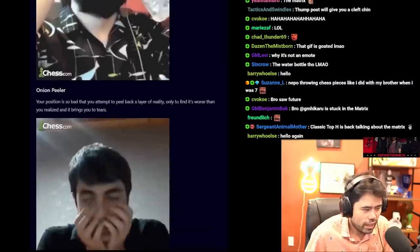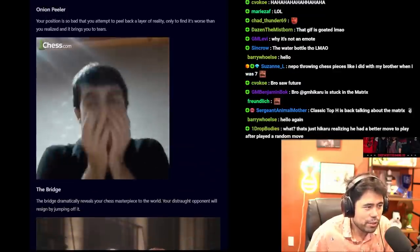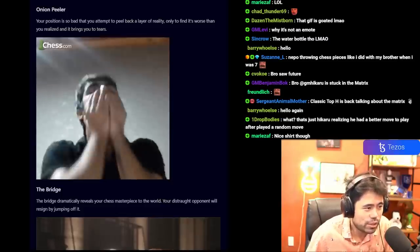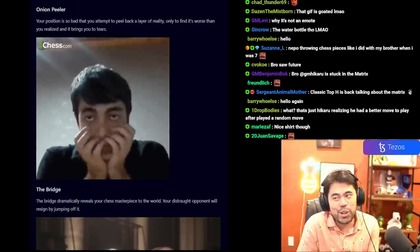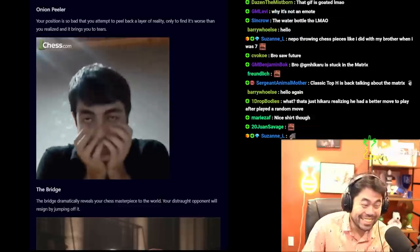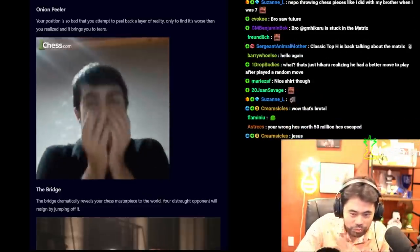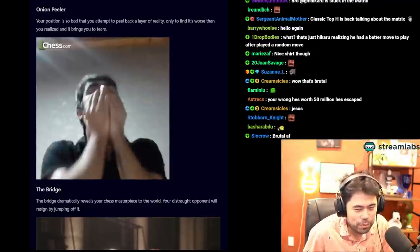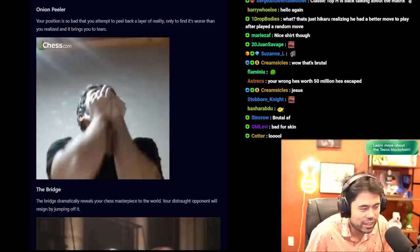The Onion Peeler: your position is so bad that you attempt to peel back a layer of reality, only to realize it's worse than you thought — and it brings you to tears. This one's pretty harsh but I love it. Welcome to the world of chess, where you feel the pain from everybody losing, blundering, or whatever's going wrong.